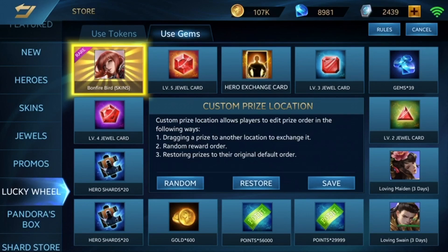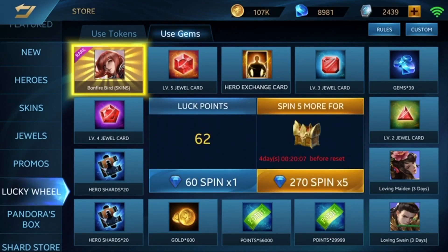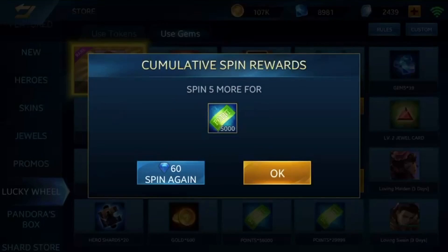Once you're done, click on the save button and let's start spinning. Five spins and we'll get five thousand points, let's go.